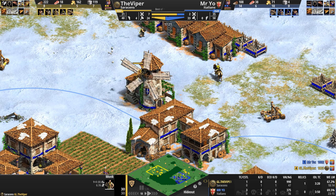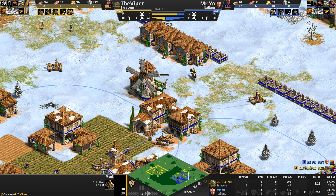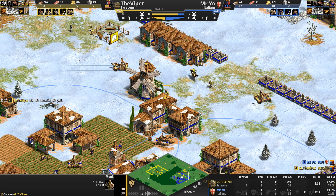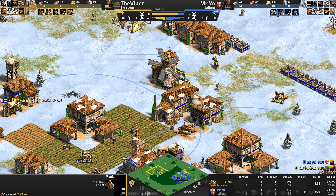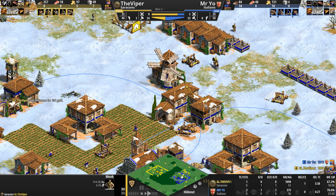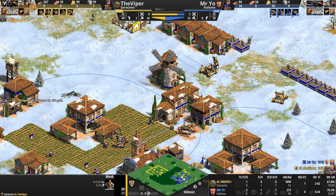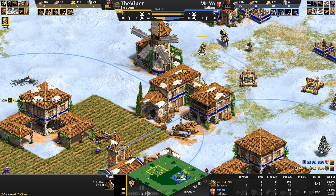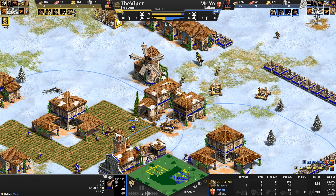The Saracen monk line is pristine — absolutely clear, not missing a single upgrade. But he's not in Imperial yet, so he can't get Block Printing to increase their range to 12. He'll have to do with nine. The Viper deletes his own mangonel.